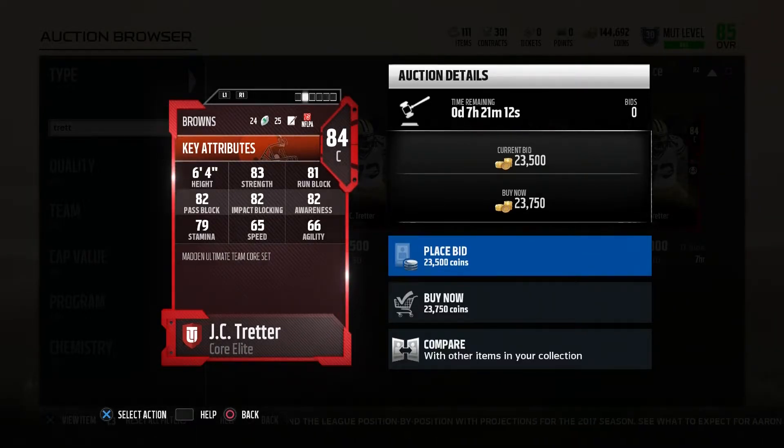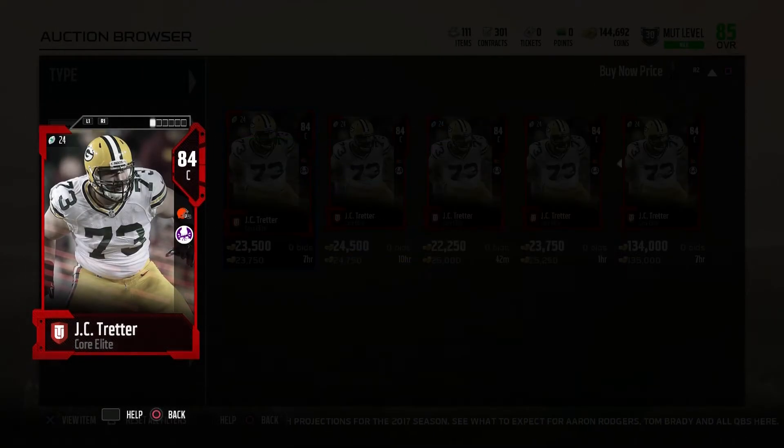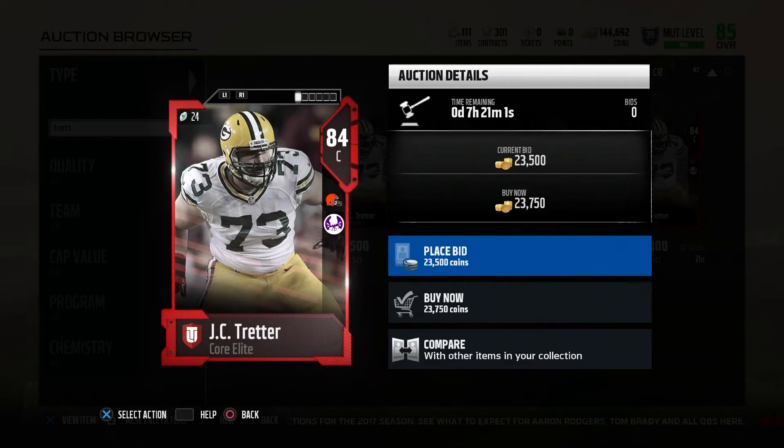Lastly, rounding off our budget elite overall, we have JC Tretter again, 84 overall. He's only 20,000 coins and has 80s in every category — just perfect all around for overall. That covers all the budget centers for run blocking, pass blocking, and overall. I really hope you guys enjoyed, and thanks for watching. Let me know if you want to see more.